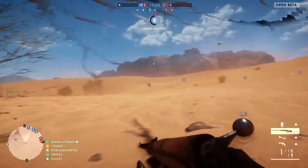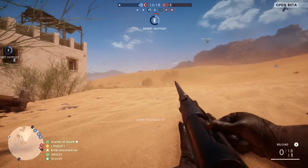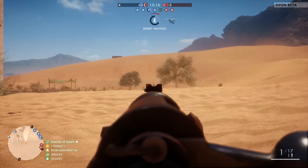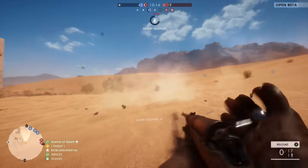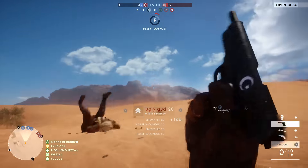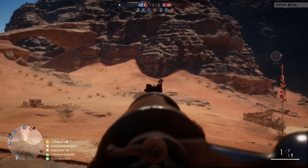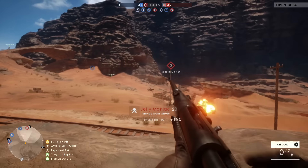As for damage against horses, the tank rifle doesn't do quite as much as expected, but it certainly does enough after two shots to make the horse's health a serious problem for the rider. I can usually drop a player directly off of the horse in a single shot, or if necessary, just after a couple shots to the horse's body. Horses definitely seem to have more health than expected.